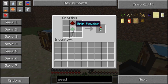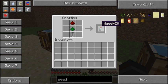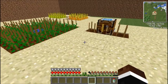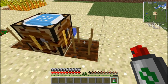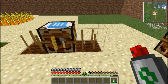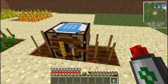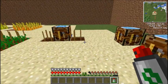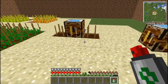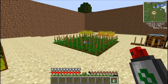Weedex. Made with redstone and grin powder, which is a spider eye put into a furnace. You get two grin powder and an empty cell, and there's your Weedex. Basically you right-click on your crop — it only happens twice — and weeds won't grow there now. Until you break these and place them back down, or until something's grown and you get rid of it. The Weedex does take damage and will eventually just disappear.